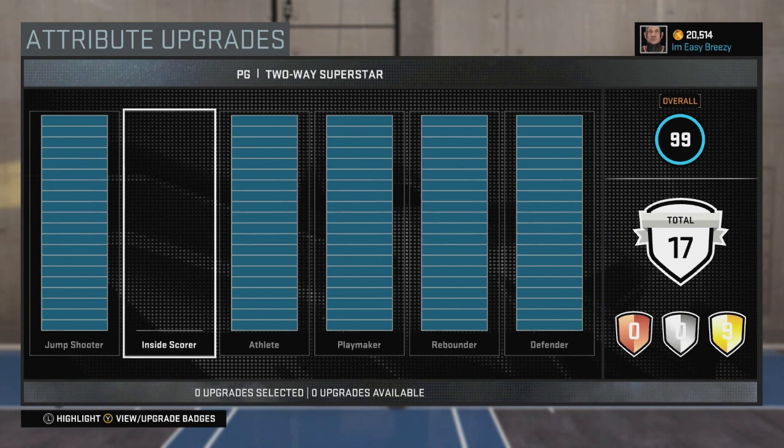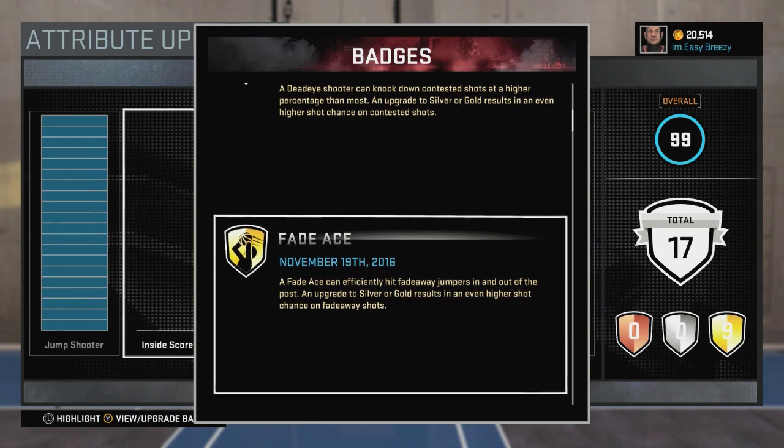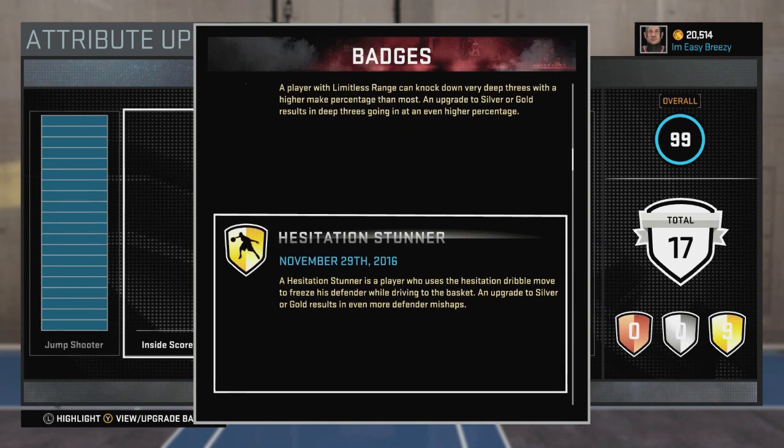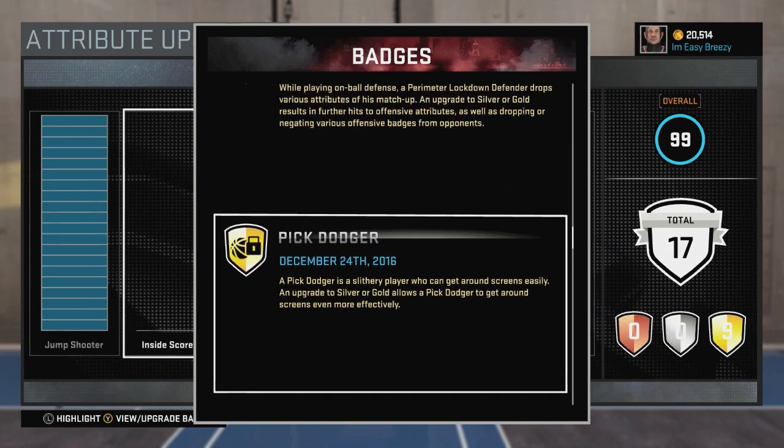Do not use the curry layup — you will miss wide open, just to let you guys know. Here are all my badges: corner specialist, dead eye, fade-away slimmerless range, hesitation stunner, killer crossover, pad blue size up, perimeter lockdown defender, and pig dodger.